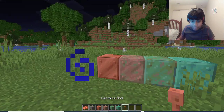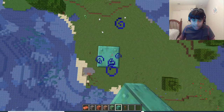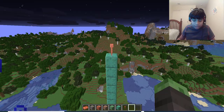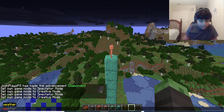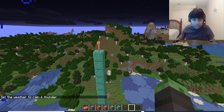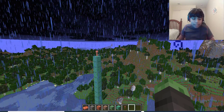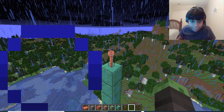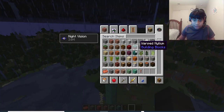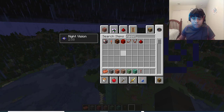There's also a lightning rod. Apparently this attracts lightning if placed up high. Let's go way up and set the weather to thunder. Apparently when lightning strikes nearby it should go to the rod, and once it gets struck by lightning it gives off a redstone signal. Let me get some redstone.